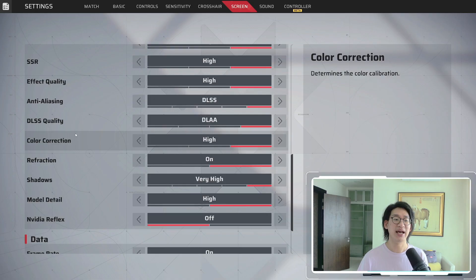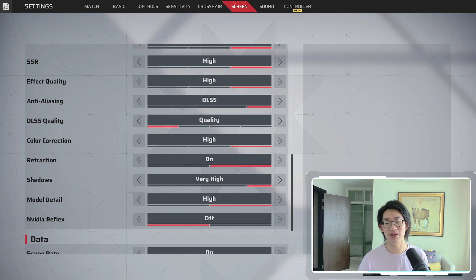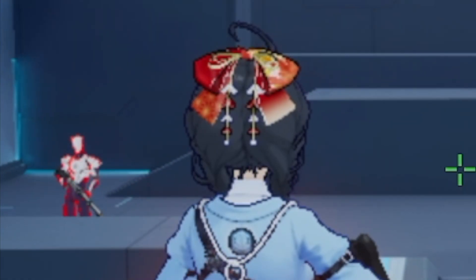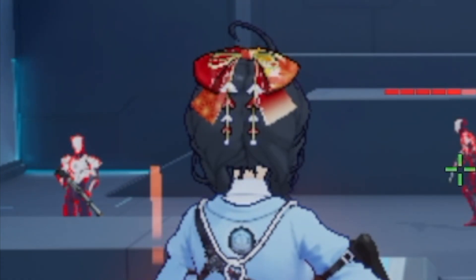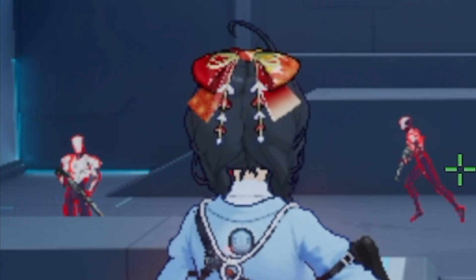You turn on DLSS and then you get DLSS Quality over here. Now the thing is, these are named wrong. DLAA is correct. However, this is not actually Performance mode — this is actually Quality mode. Balance is Balance, and Quality over here is actually Performance mode. I have no idea how they messed up these translations, but it is what it is. So we're going to go under Quality mode, even though this is Performance mode, and just take a look at Chio's hair and her ribbon — super ultra pixelated because this is Performance mode.